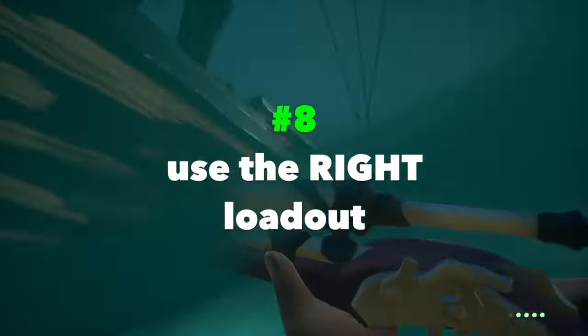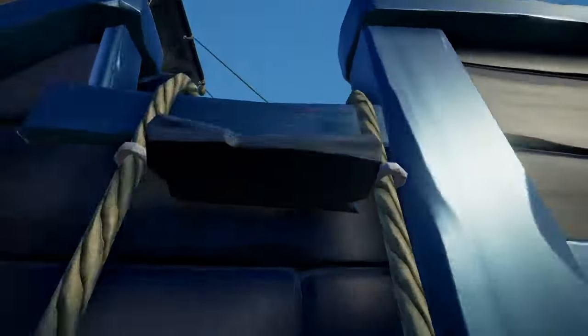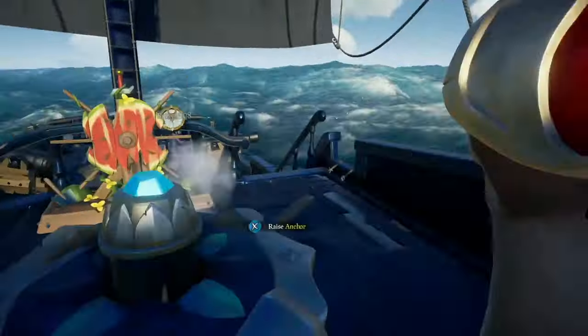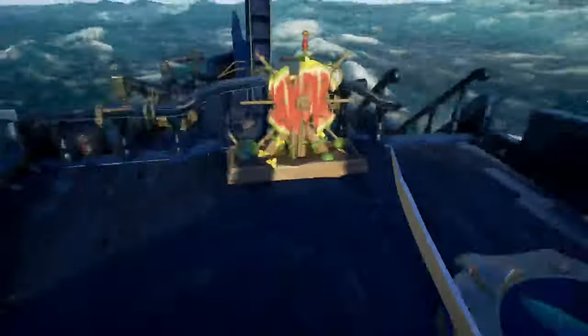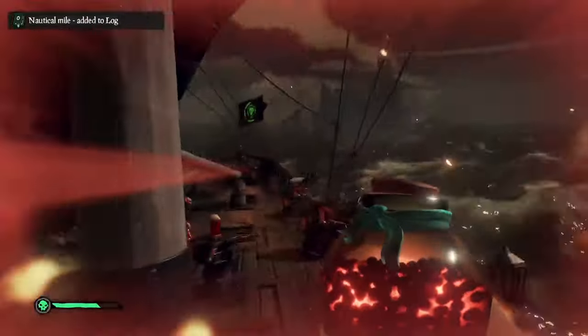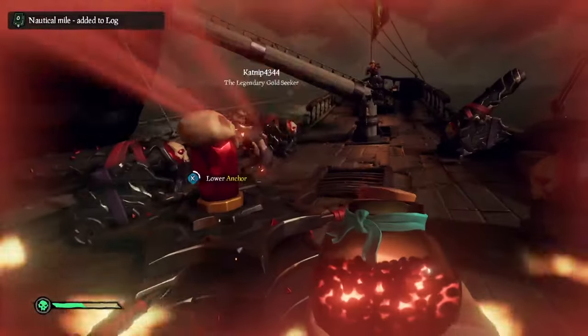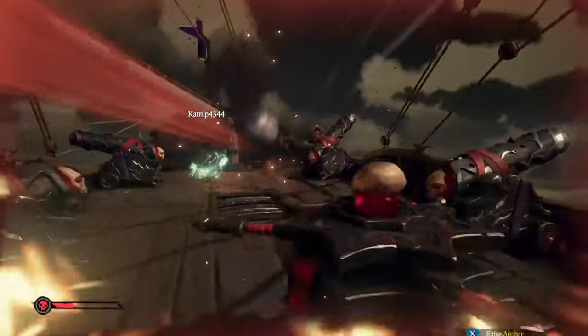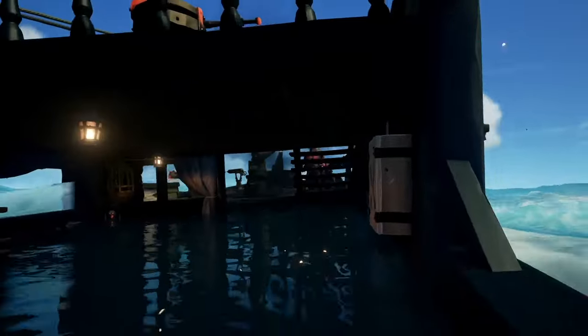Use the right loadout. Practice boarding with every loadout and find the one that best suits your playstyle. Personally, I recommend sniper and sword, but regardless of the loadout, one item you'll always want is blunderbombs — they're absurdly overpowered. They let you damage multiple enemies at once, launch enemies overboard, and stop the enemy from repairing or raising anchor, even if you don't have direct line of sight on them.